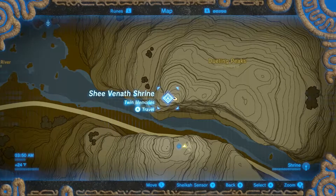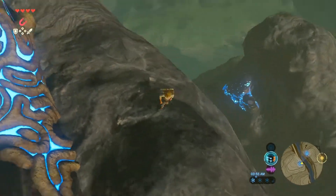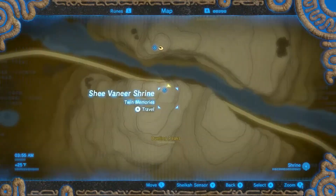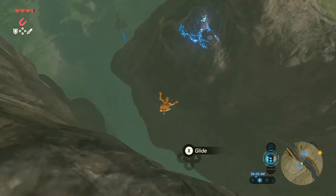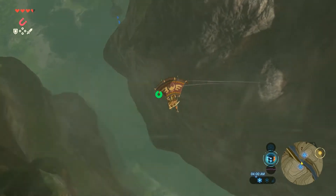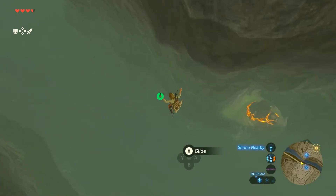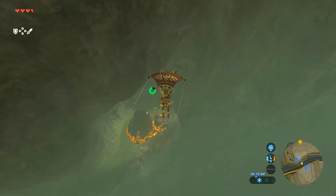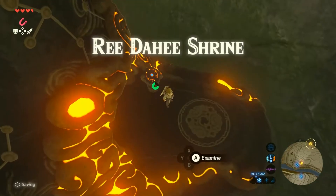Alright guys, back again with another Breath of the Wild shrine location and walkthrough. Let's take a look at your map — here we are on top of Dueling Peaks, right where the Shivanir shrine is. We went over that in the last video, but what you're gonna want to do is drop down here. Just beneath the Shivanir shrine on the other side there's another shrine hidden down below on another ledge. Go ahead and drop down to reach that shrine.